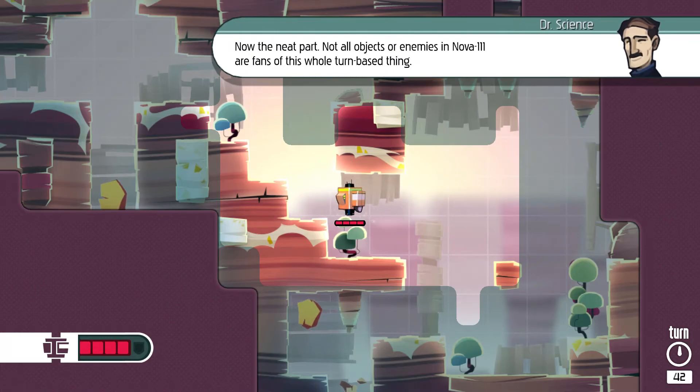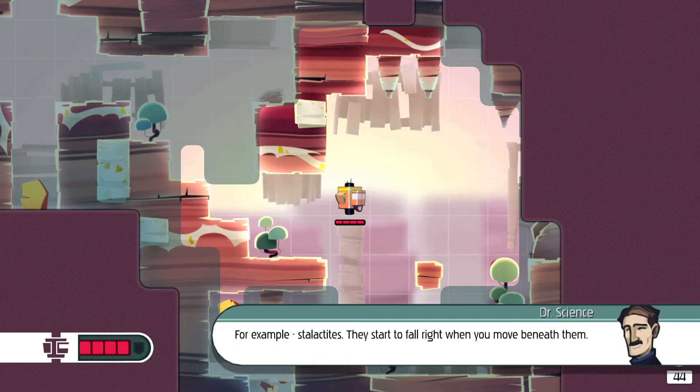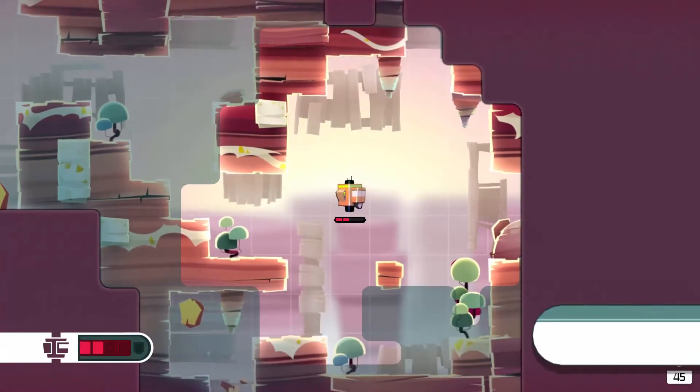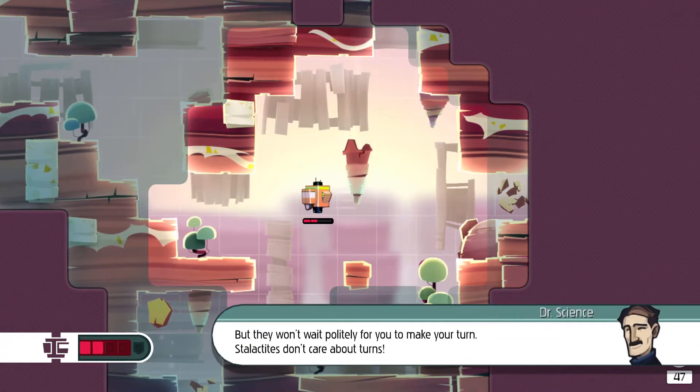Now, the neat part. Not all objects or enemies in NOVA111 are fans of this whole turn-based thing. For example, stalactites — they start to fall right when you move beneath them, but they won't wait politely for you to make your turn. Stalactites don't care about turns.